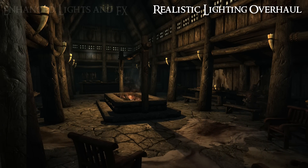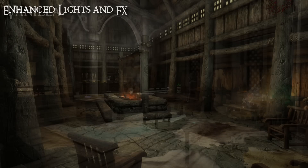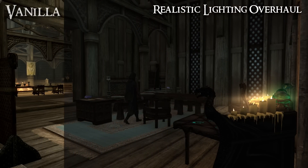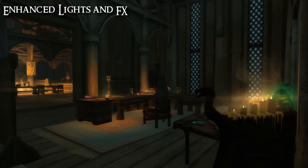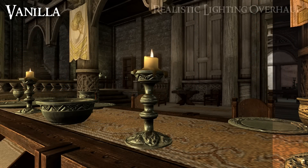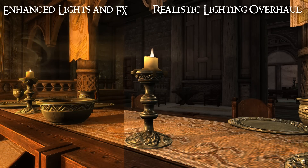Whilst both mods do something similar, there are some noticeable differences you can immediately see. RLO's lighting seems to be a little more clear and natural. ELFX seems to be warmer — it looks a little more yellow — and you can see a massive difference in the smoke levels. ELFX really seems to amplify the smoky nature of fire and candles; indeed, candles give off wisps of smoke which looks very cool.